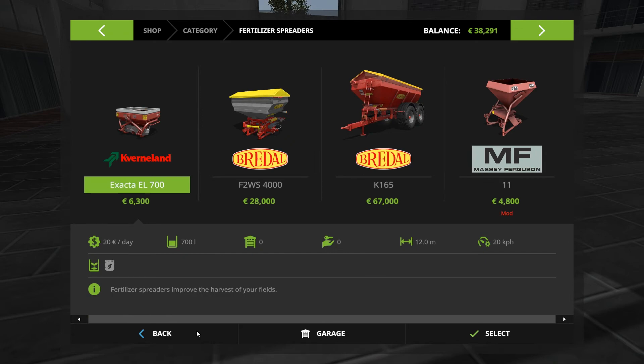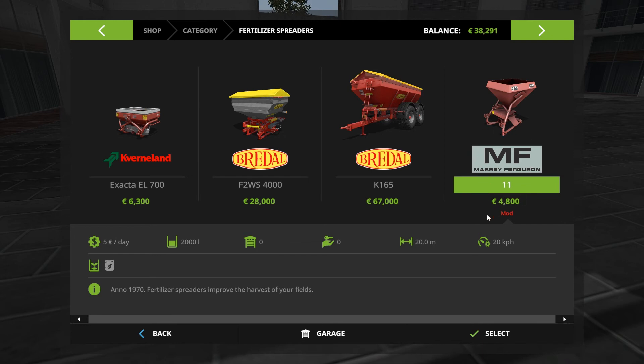Obviously right now we're going to have to use some fertilizer that we purchase in order to put it down on the fields. We don't have any animals, we don't have any manure to actually use. So we're going to have to use a fertilizer of some sort. Let's have a look at what we've got here. We've got the X-Acto — that's 6,300, 700 litres and only 12 metres. One of the mod contest groups here is the Massey Ferguson collection. That one is a bit cheaper and does 20 metres and holds a lot more. So I think we're going to go for the Massey Ferguson.